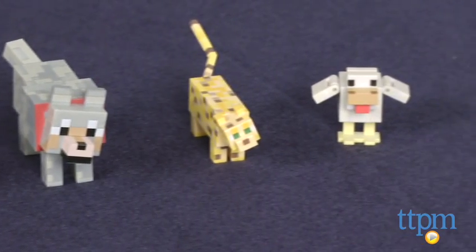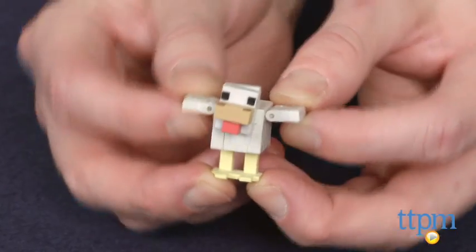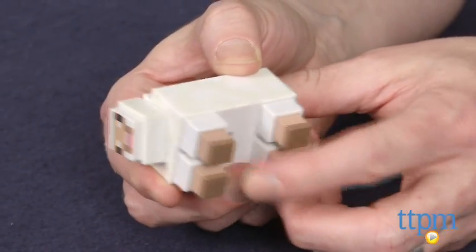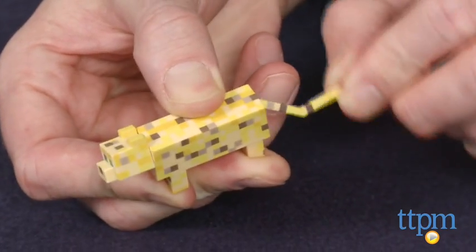Each figure has multiple points of articulation including their heads, and then something more specific like the chicken's wings, the ocelot's tail, and the sheep's feet. The animals look just like they appear in the video game, which makes this a great set for a Minecraft collector's display.